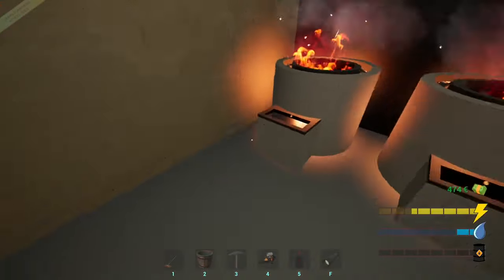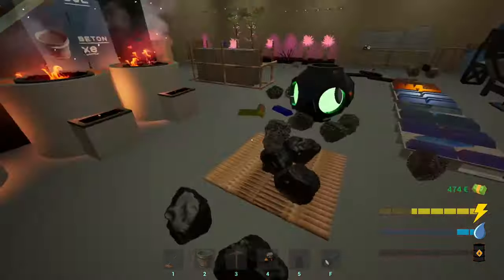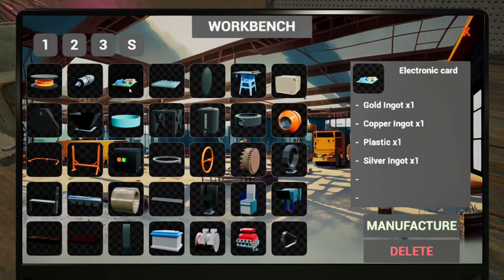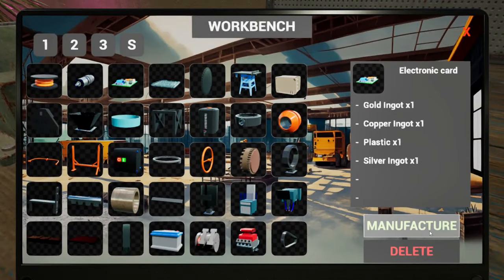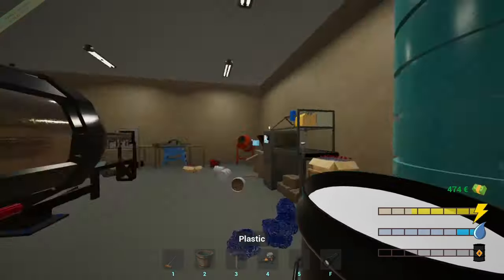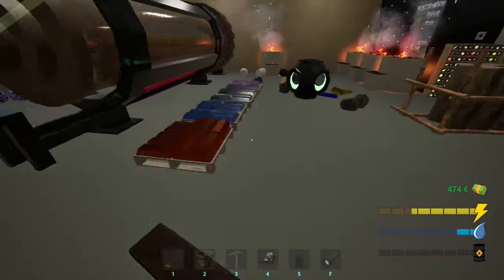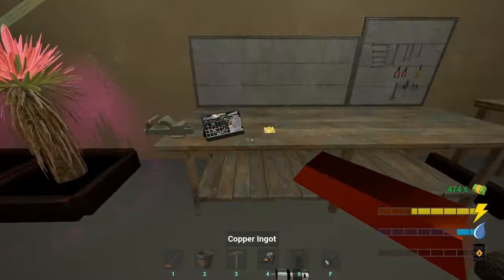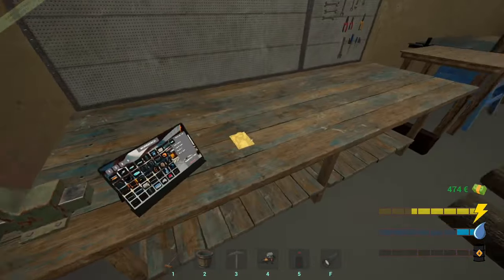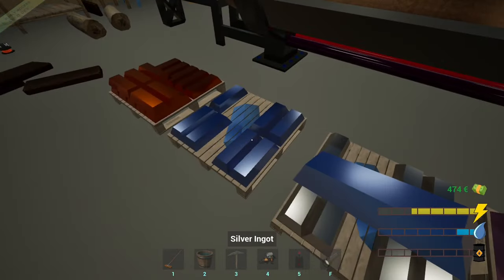We are drilling for more ores, so hopefully it won't take us too long to get some more. I need to make a card, which is plastic, silver, copper, gold. Okay, so plastic, copper, gold and the silver.